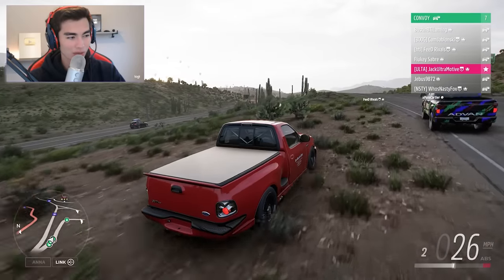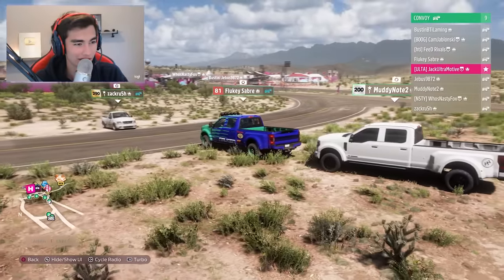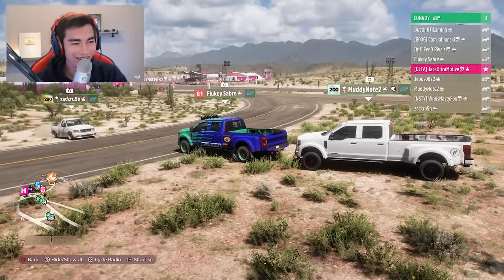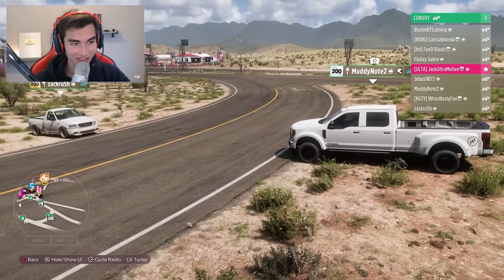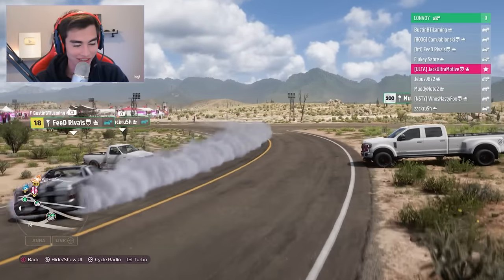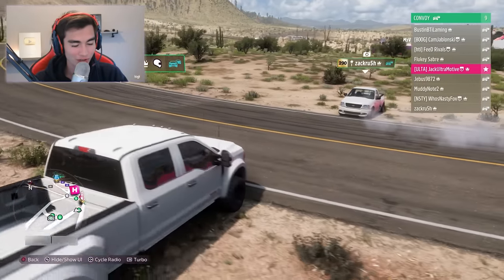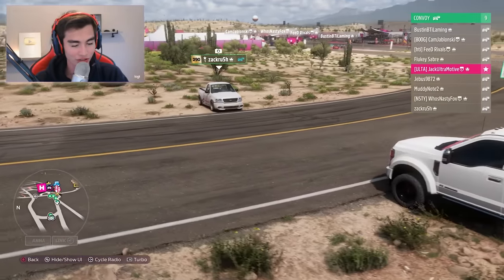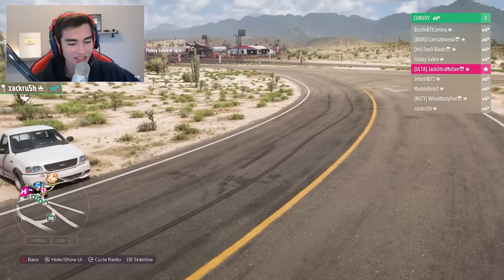We'll have two people sacrifice and be our limbo sticks for the beginning, and then they'll have a turn afterwards. We've taken two random contestants from the live public audience — Muddy Note and Zach Rush — and they've randomly joined our session to function as the wall. This is drift limbo: as we drift through each round and cycle, the wall gets shorter, they move forward, and it becomes more and more of a challenge.